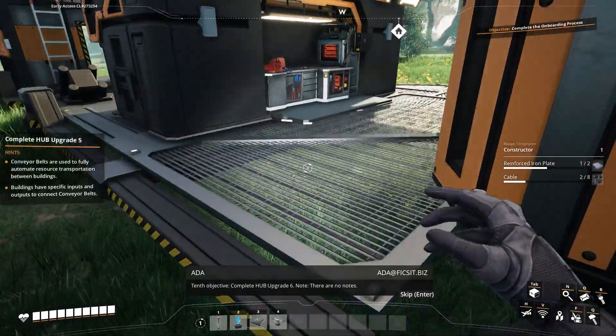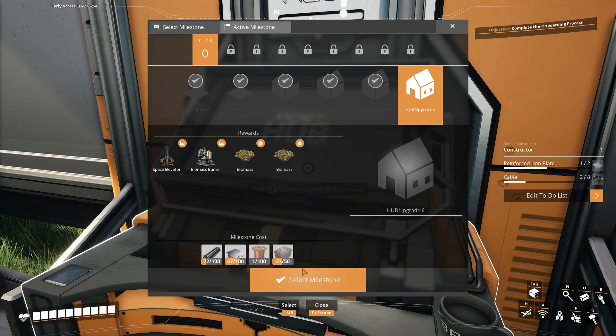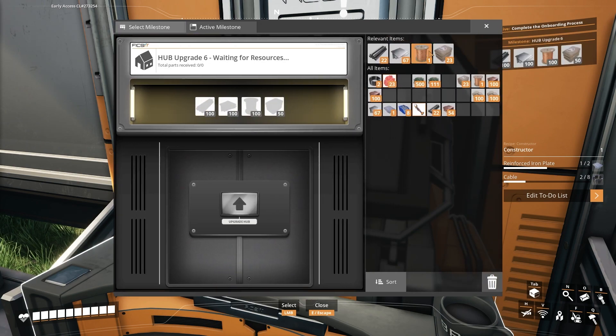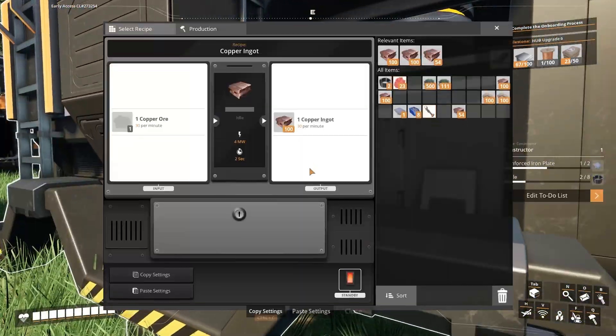Tenth objective: complete hub upgrade six. There are no notes. All right, we've got an idea of what we need here. It's not that bad. I'm not mad at it.